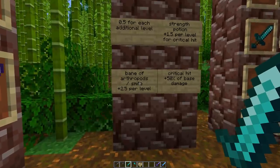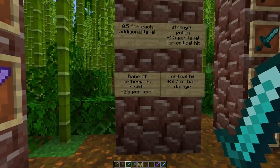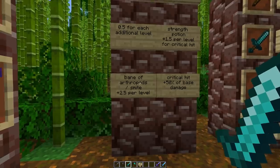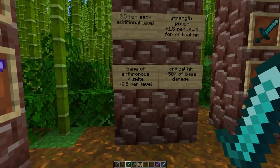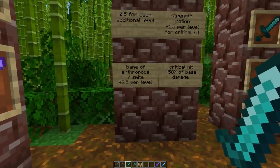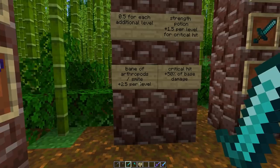When fighting hostile mobs, Bane of Arthropods or Smite is also an interesting choice. Bane of Arthropods deals extra damage against spiders, cave spiders, bees, silverfish, and endermites. Smite deals extra damage against undead mobs like wither skeletons, normal skeletons, zombies, and the wither. Both deal 2.5 extra damage per level, up to a maximum of 12.5 with level 5.